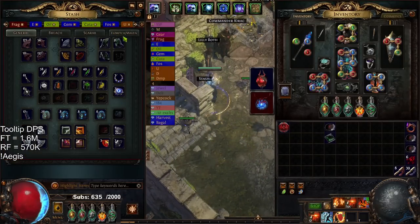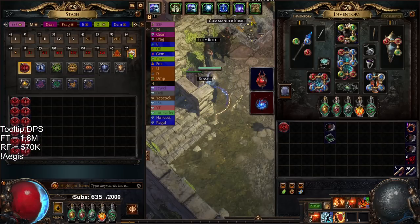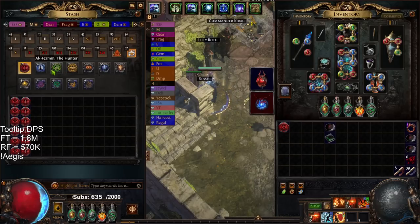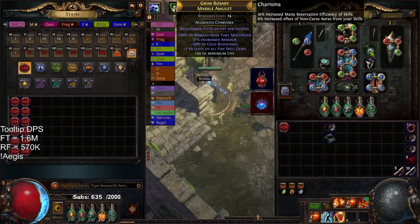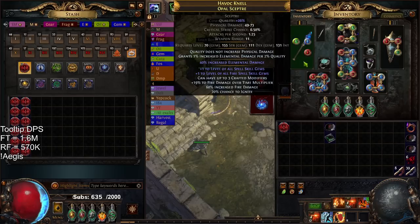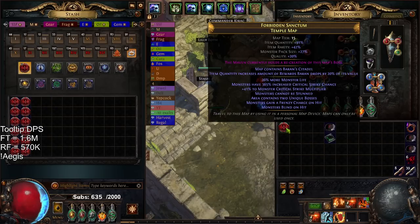But I ran out of invitations, so the only way to get them is to rip some of my guardian maps. For example, I have 12 Baron but only 3 Al-Hezmin. Al-Hezmin is very important because the Hunter Exalt can be very beneficial — for example, Hunter Exalting my amulet has a good chance of pulling an affix like Malevolence mana reservation or reduced attribute requirements globally, kind of like a mini Atziri's Foible. There's also a chance at fire multi, and on weapon there's a chance for Malevolence effect, so Al-Hezmin is pretty big.